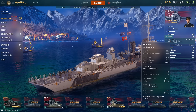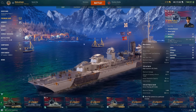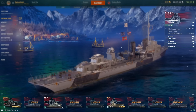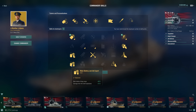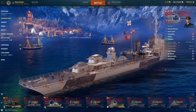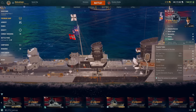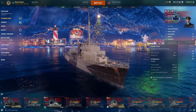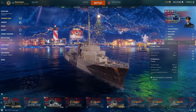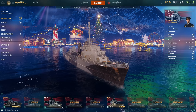AP damage is 3,000 — not too bad. Maximum gun range is 13.2km because I'm taking Main Battery and AA Expert. For torpedoes, we have 10km torps, 8 of them — 14.4k damage, 67 knots, 10km range, reloading every 90 seconds, with 1.4km detection.